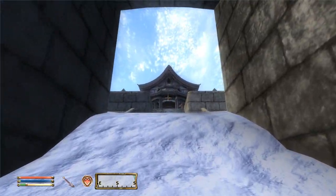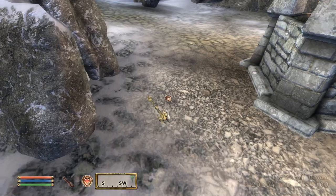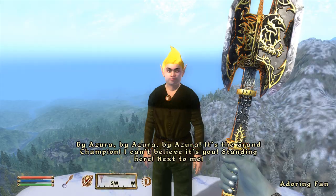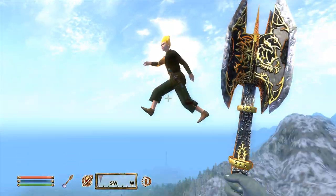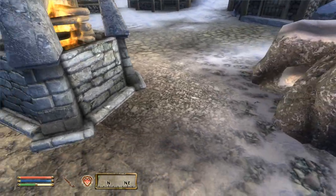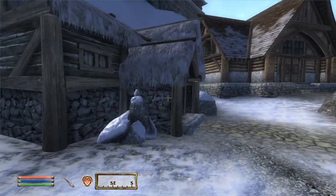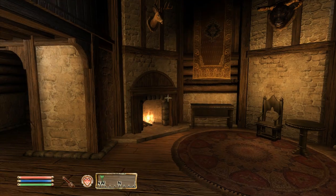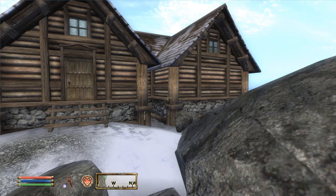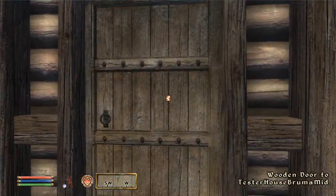In the Bruma testing area you've got the Cloud Reward Temple, a bunch of random buildings, and in the center beside the fire is a very powerful weapon called the Mace of Doom. It can only be found in this area, so make sure to grab it if you stop by. Most of the houses are pretty boring — just the same stuff you might find in Bruma, only less decked out. But there's one in particular that leads to a very interesting area.